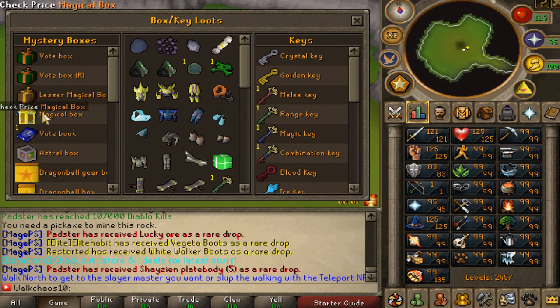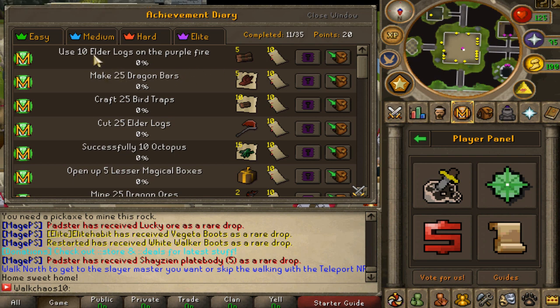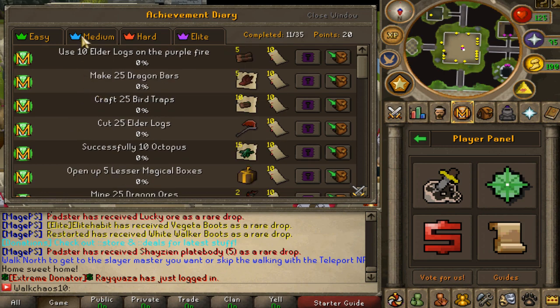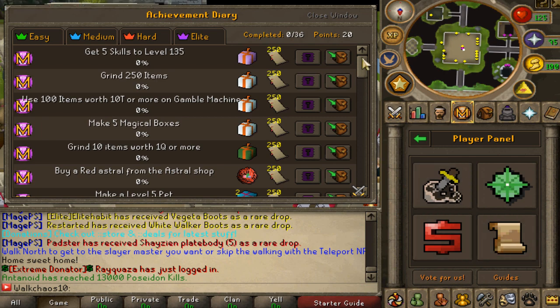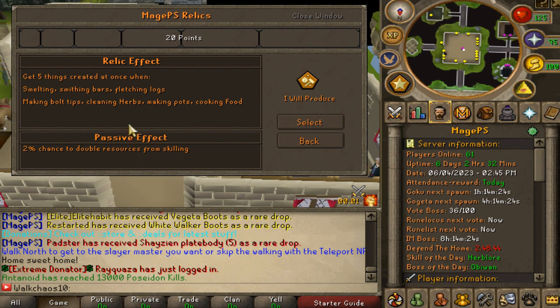This interface is actually very useful — box key loots. You guys will see every single box that is in game and all the different loots. Make sure to check these out as well as keys. Very important is the player panel as well. Here you'll find a bunch of different things, the most important being the achievement diary — easy, medium, hard, and elite. Complete these and you'll get very nice rewards, so make sure to claim them. Also check out the relics — you complete these relics to unlock custom permanent perks for your account, which are very OP. Click on one to see the relic effect and passive effect, then unlock it with your points.